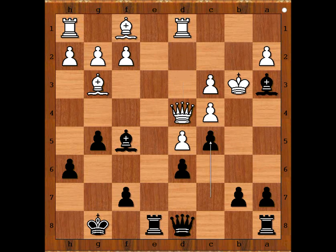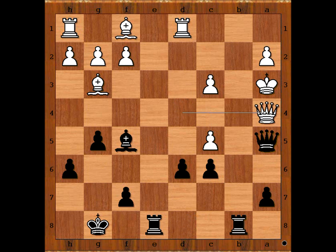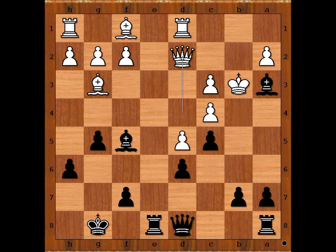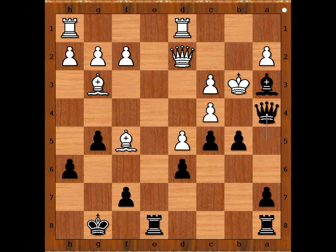Queen to d2. If d takes on c6, then pawn takes pawn, king takes bishop, rook to b8, threatening queen to a5 checkmate. C5, queen to a5 check, queen to a4, queen takes pawn check, and how to defend the king — with the queen, then rook takes queen. So we have queen to d2, queen to a5, bishop to d3. Black to move — how would you continue? Perhaps bishop to d7 comes to mind; it looks very good. But Perrine played a sharper move: b5. C takes on b5, c takes on b5. If bishop takes bishop, then queen to a4 — checkmate.